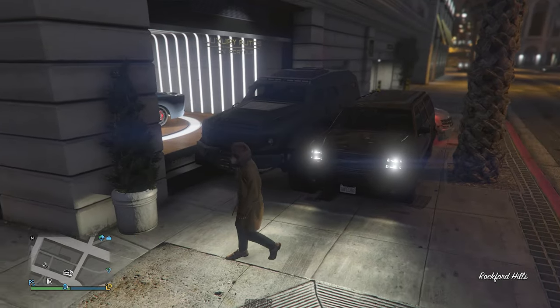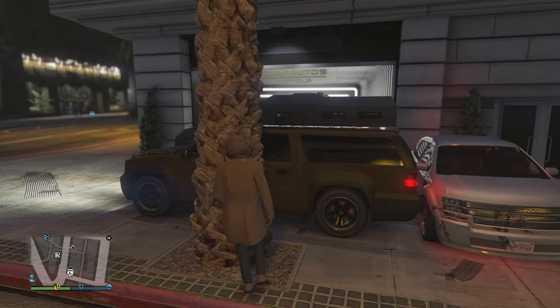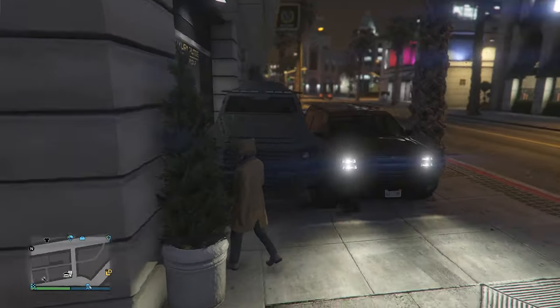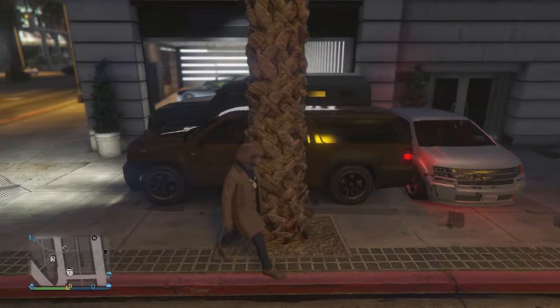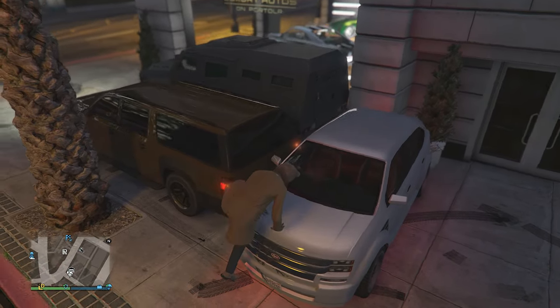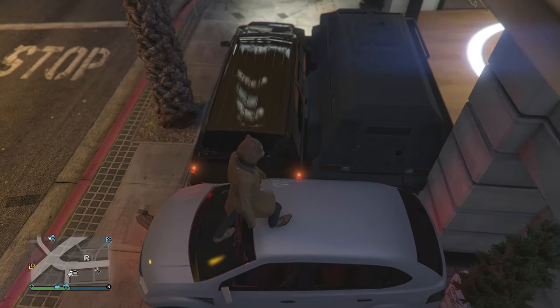When you do get here with your insurgent, you will need to get two civilian cars and park them exactly like this. Park your insurgent as close as you can against the glass window and the back of the wall. Then park the civilian cars next to the insurgent as close as you can, exactly how mine are.